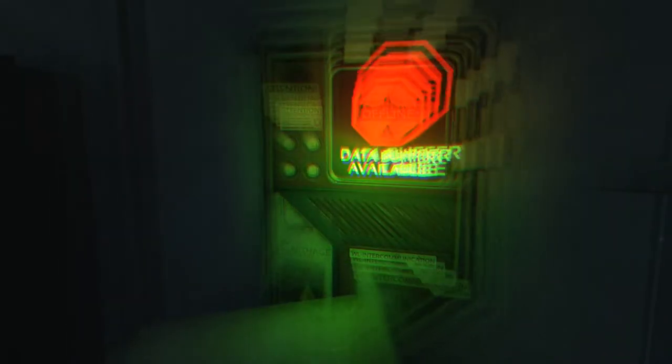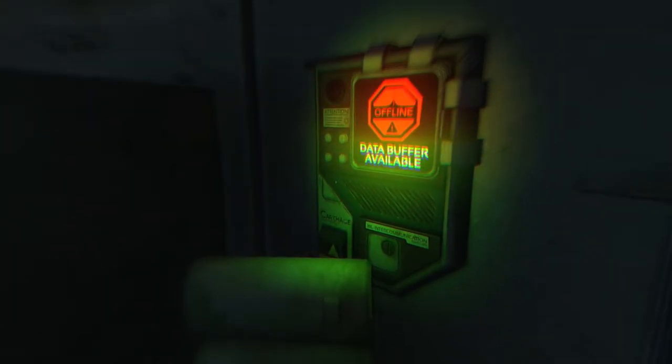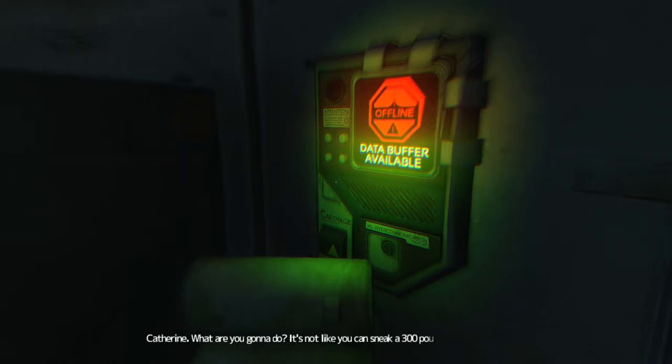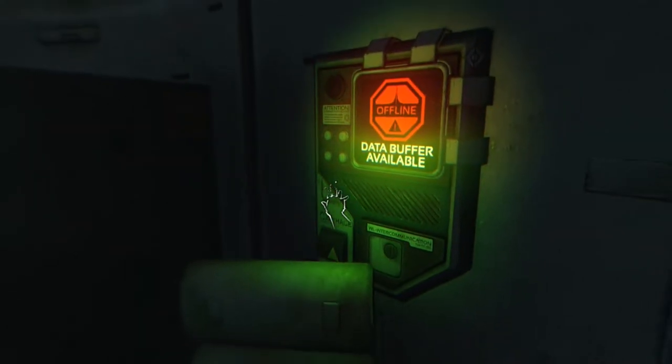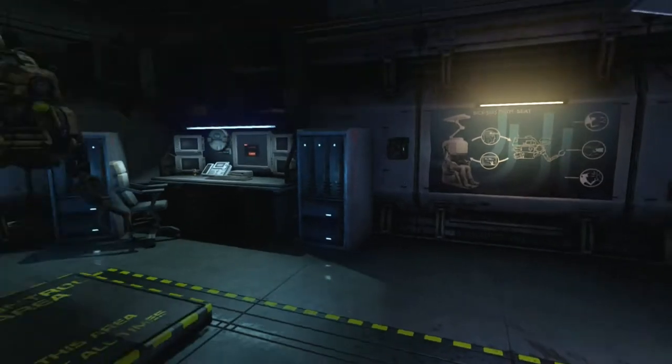Data buffer available. Straski? Come in. I need help in the lab — the scan room. What happened? Conrad killed himself after the scan. Jesus, how? Maser tool. What should I do? I'm gonna need to tell Strohmeyer. No, please — I'm so close. Strohmeyer's gonna shut down the ARC project. It's not my fault people keep killing themselves. Catherine, what are you gonna do? It's not like you can sneak a 300-pound body out of the lab. I know. Catherine, are you okay? Not even close. Yikes — that sounds like a pretty difficult situation. I do not envy Catherine in the slightest dealing with that, just with all the blame for everybody else's kind of crazy thoughts.